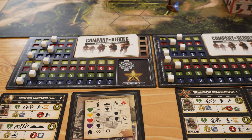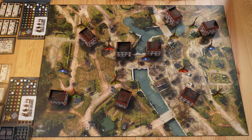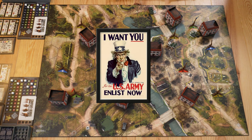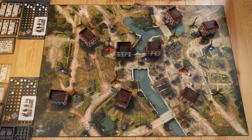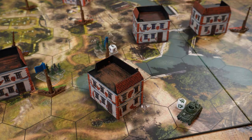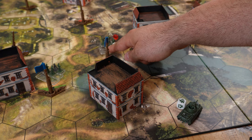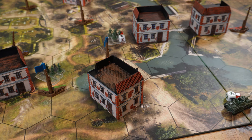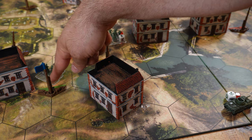We see a tie across manpower as well, so we roll the dice. The Wehrmacht graciously gives the US the right to decide — the US decides to go first. The US takes their three command points and moves: the rifleman squad moves here, the Greyhound moves here, and the mortar team moves here.